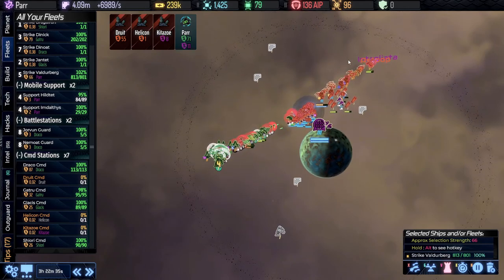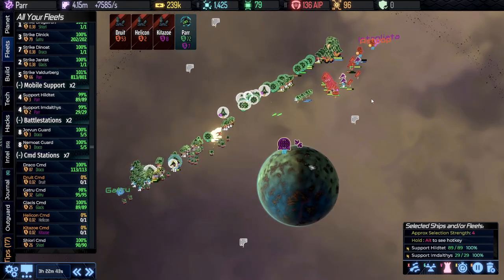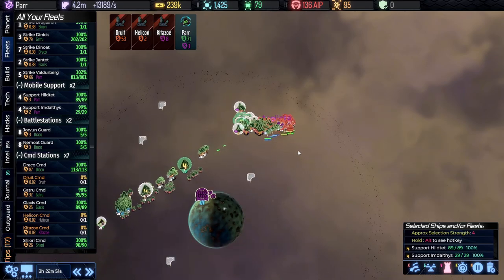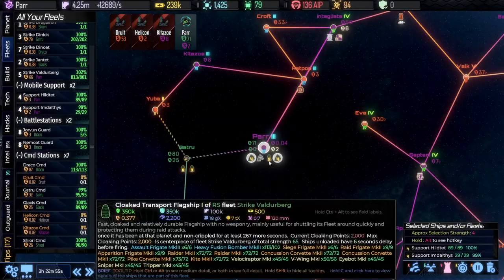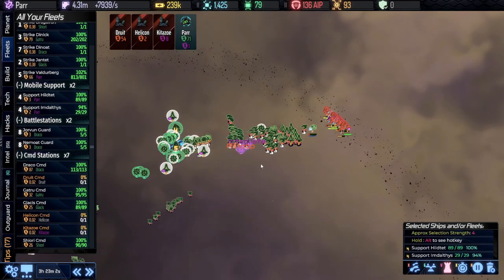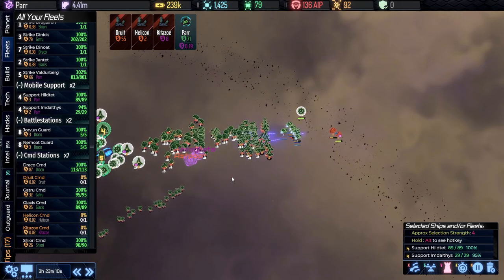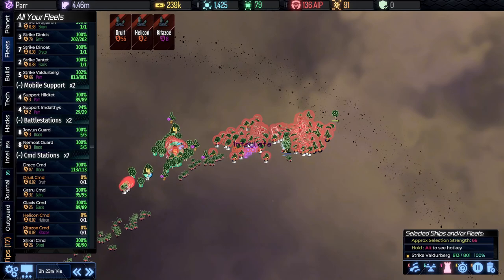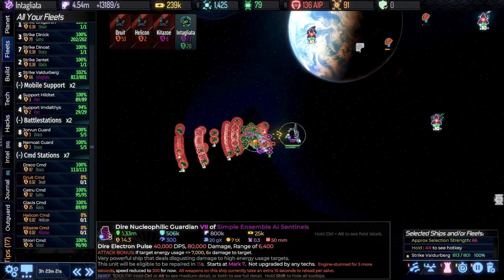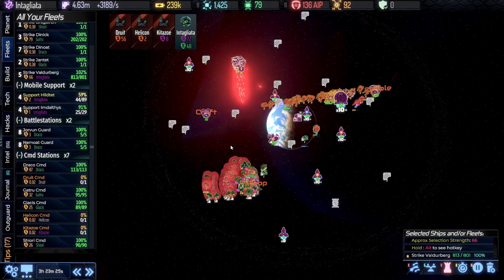We're going to chase everybody down and then move on out in a different direction this time because we want to progress toward the next data center — that's going to be up in Terrible since we're already at this end of our territory. Let's hop into the next system. Togliata is now two hops away; we want to keep an eye on that. We have a Nucleophilic Guardian, so let's get rid of it. Then we can see all the spider turrets coming this way — we do not like spider turrets.